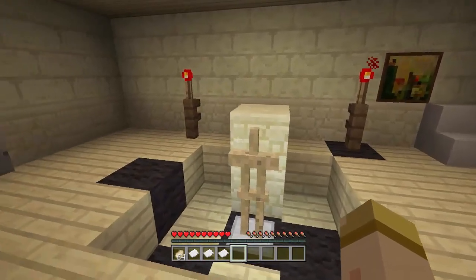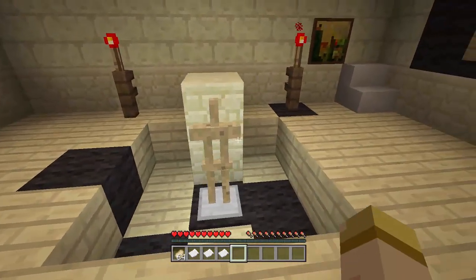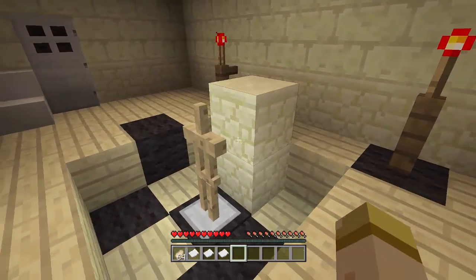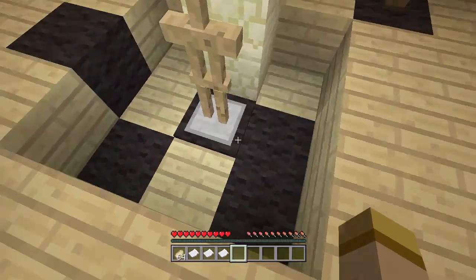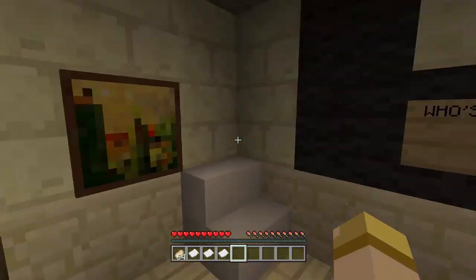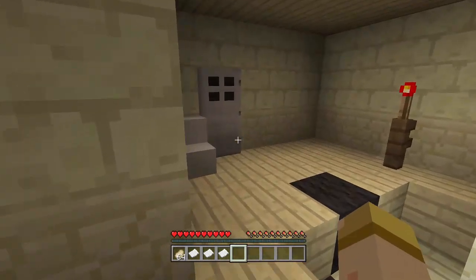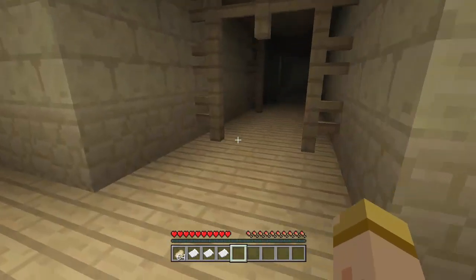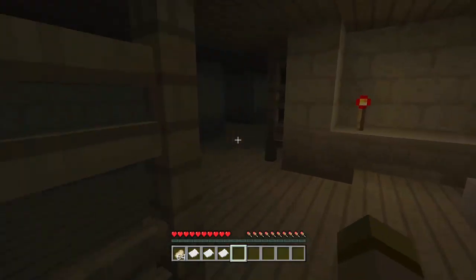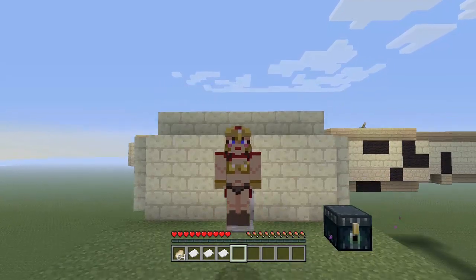If you come down this hallway, this is where — I forget his name — it's the guy that has his organs all out, a cartoon guy. All his ink is out. There's a poster of him in the corner and it says 'who's laughing now' with a bunch of ink on the wall, and there's another empty door. I think I covered everything in here.